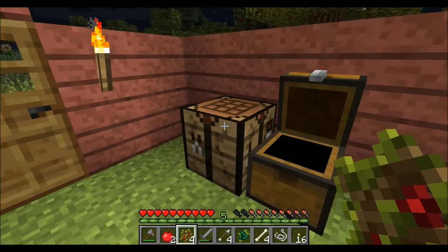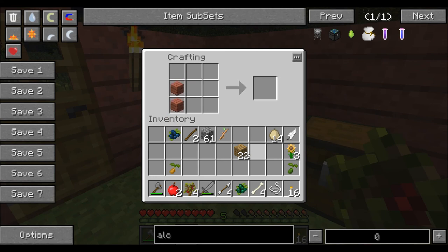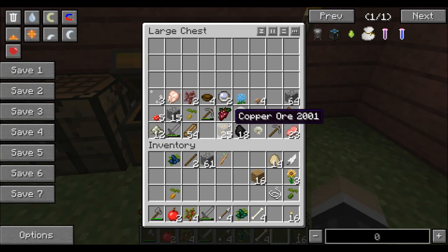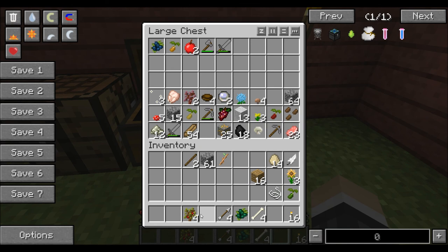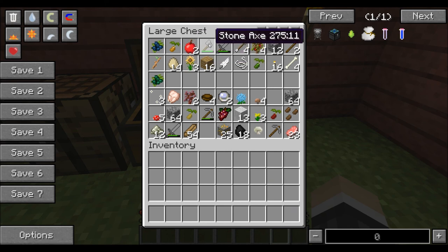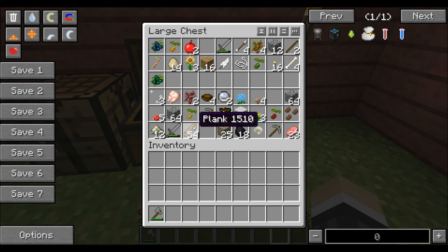So let's see — let's make myself another chest and dump everything in here. I figure after a little bit I'll try to separate my items. I don't know how well that will go, but we'll see.